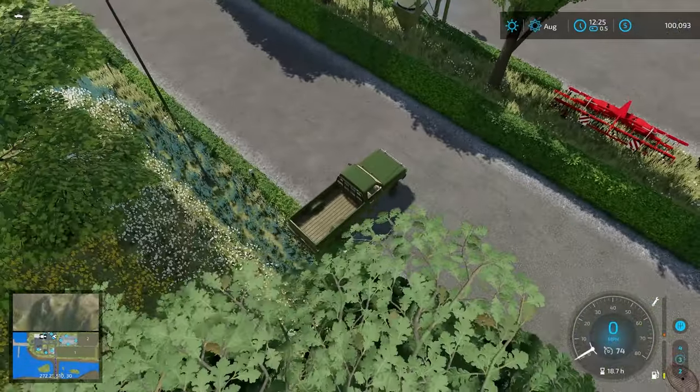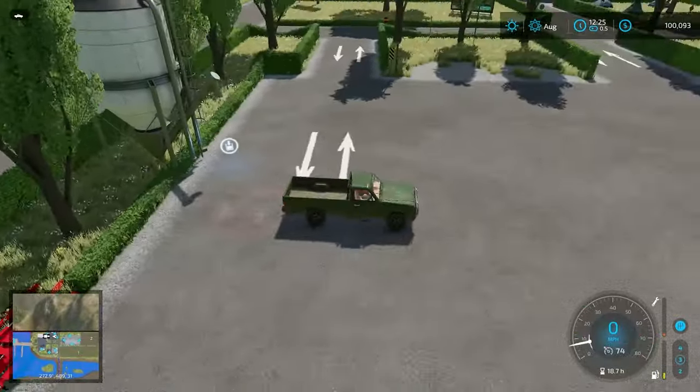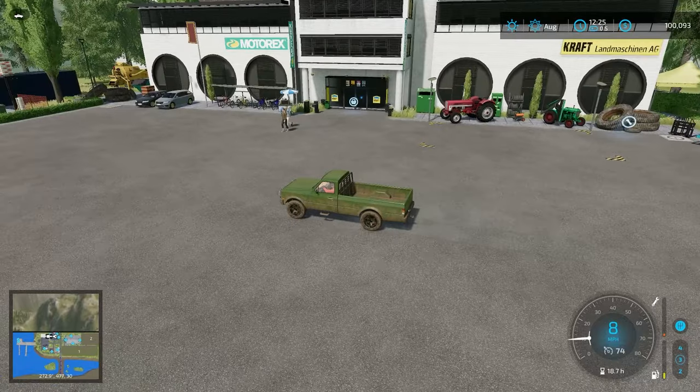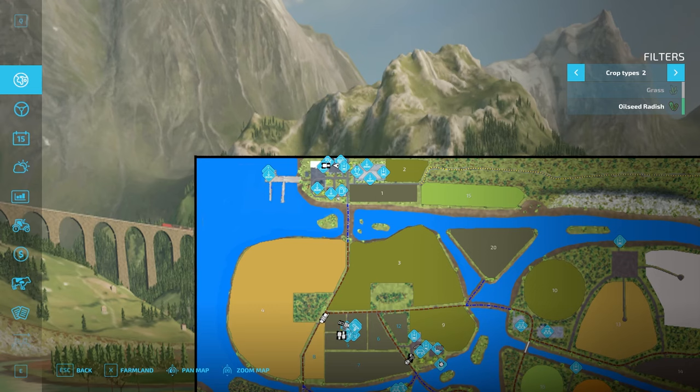That's the edge of the map right there. Let's sneak into the store here. Right here we have a bulk buying station, the store trigger, and the repair shop. This is a really cool looking store. We also have a forklift we can use at the store, a spinnery, and an electric charging station just ahead as well.